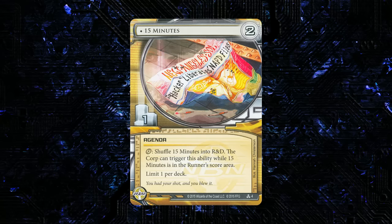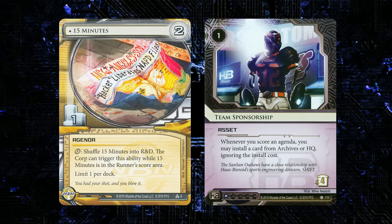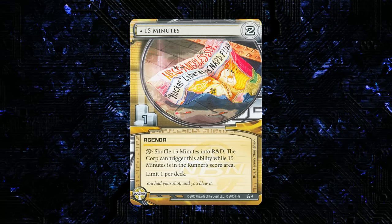Now onto the agendas. The first is 15 Minutes — a 2-for-1, unique. Click: shuffle 15 Minutes into R&D. The corp can trigger this ability while it's in the runner's score area. Limit one per deck. This is so obviously good there isn't much to say — you'll play it in basically every deck. It's extremely easy to score, fits into fast-advance scoring patterns, and is a powerful way to trigger win-scored abilities like Team Sponsorship. This card is bonkers — it's going to be played everywhere, essentially the fourth card in your NBN deck after three Astroscripts.